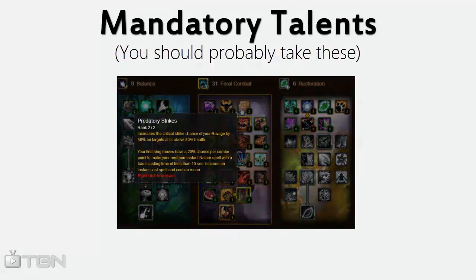2 out of 2 in Predatory Strikes is one of the most important parts of being a Feral. This will make it so that when you use a finishing move, you have a chance to get an instant nature spell. Ferals will generally use this on Cyclone, Root, or Healing Touch.